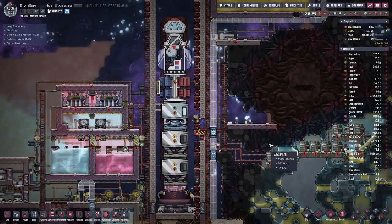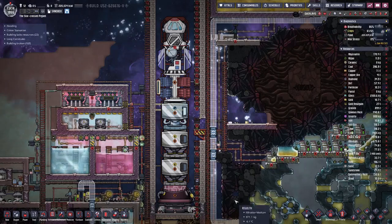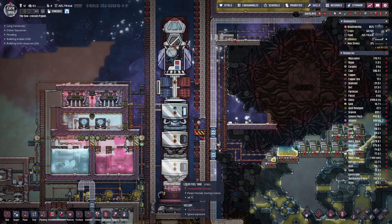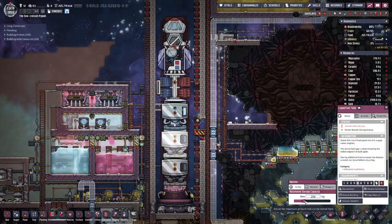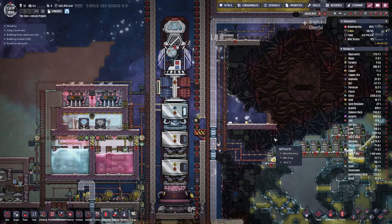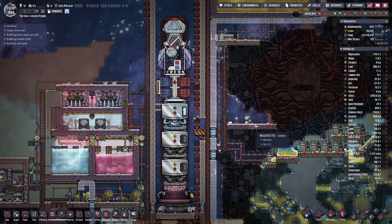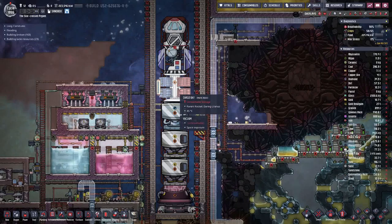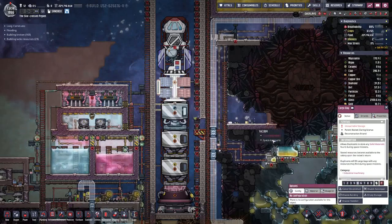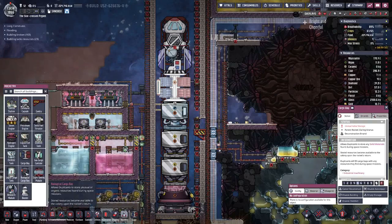Hello Bicycles, my name is HotCZ and welcome back to Oxygen Not Included. Last time we finally managed to get our hydrogen rocket with enough fuel and capability to actually fuel this up. Today we want to go out and grab us some gas grass, because that's one of the plants we are still missing. For that we need to switch out the cargo bay with a biological cargo bay.